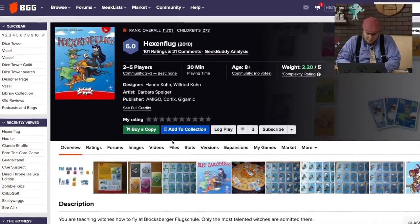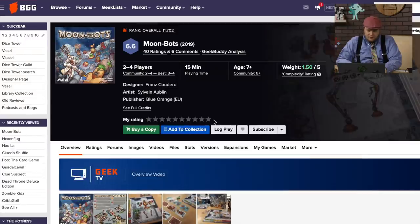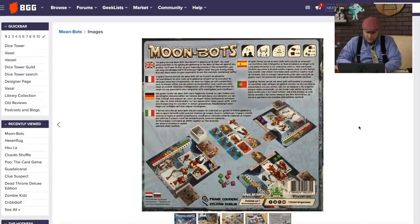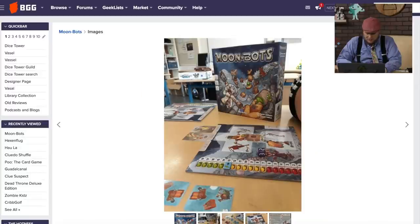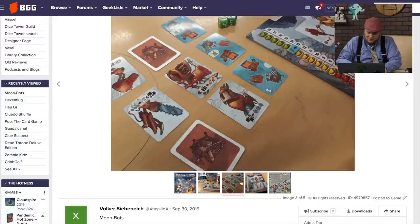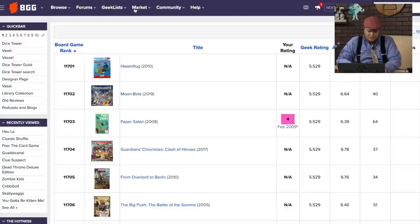It is a Mego game, and it came out ten years ago in 2010. Well, an interesting way to start one off. Let's continue on with Moonbots. Moonbots is from Blue Orange Games. This came out in 2019, and even though I have a lot of Blue Orange Games, this one is not ringing any bells. I want this game because it looks like you build a different robot out of different parts. My kids tend to like that sort of thing. Moonbots — I'll have to remember that one. Maybe it's just not out in America yet.